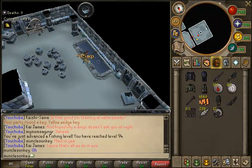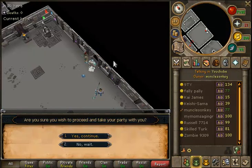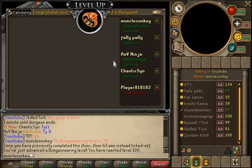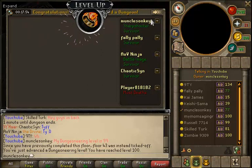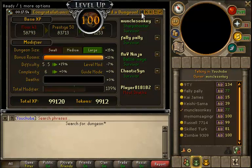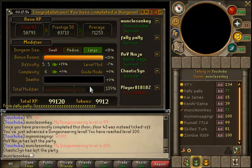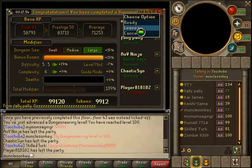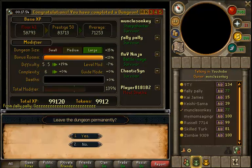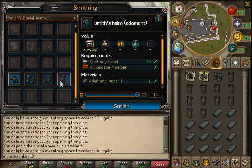As I said, that 99 Dungeoneering was not the last Dungeoneering clip in this episode. Here I got 100 Dungeoneering, which was really cool — it's just cool to have a skill over 100. I might get 101 DG soon. Dungeoneering is pretty fun, so I allowed myself to DG pretty much all day even though I really should have been working on other skills.